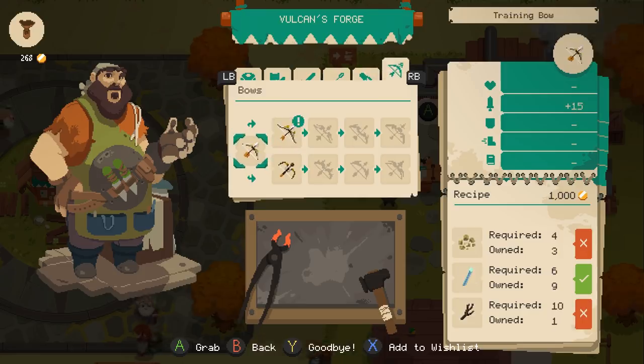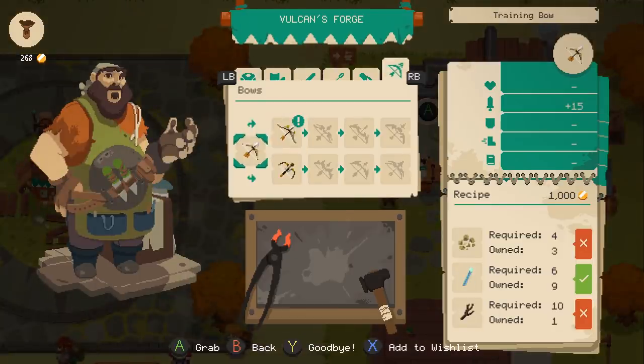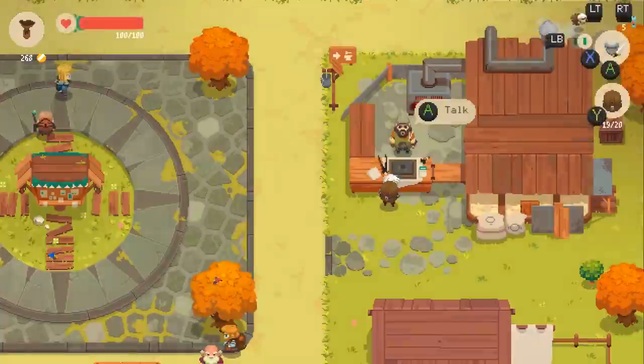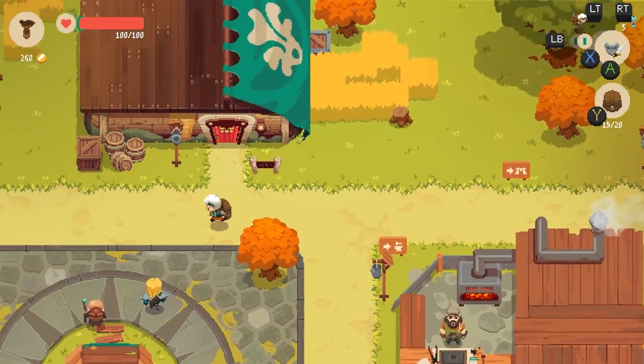I think we tried claws and they were kind of no good. It doesn't actually — oh no, it does require resources to even make the bow for the first time, let alone upgrade it. Oh, same thing with the spear.